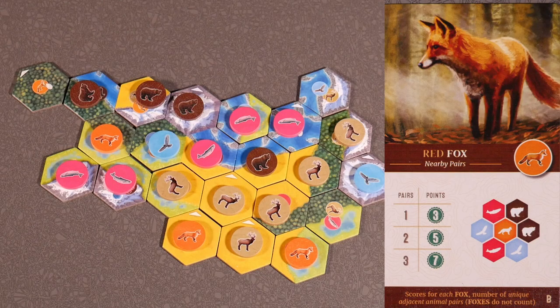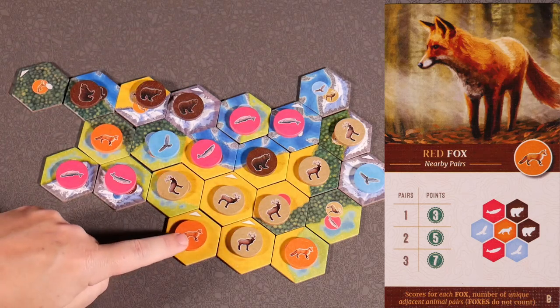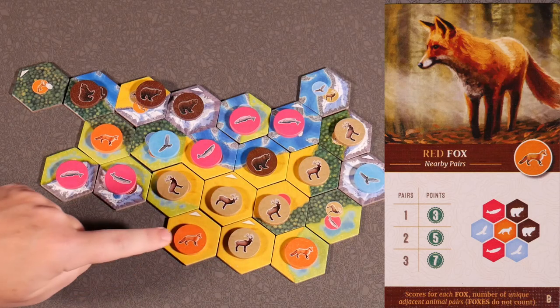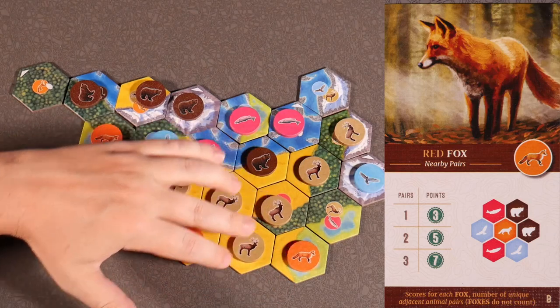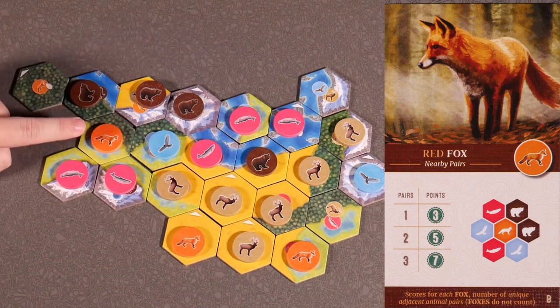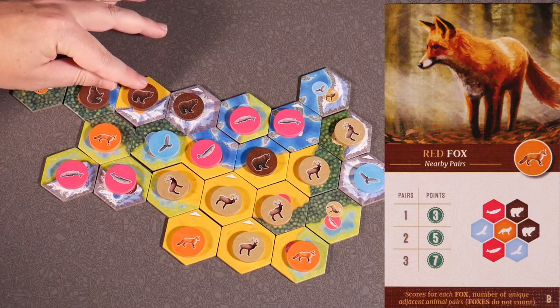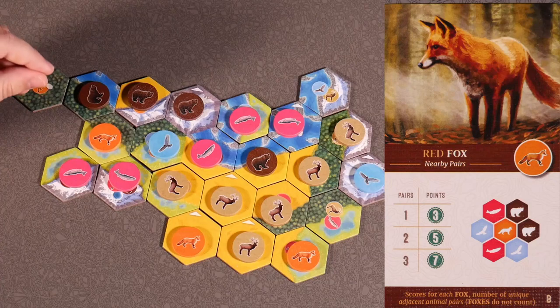Now we're going to look at red fox card B, which scores for each fox the number of unique adjacent animal pairs — with increased scoring. This fox has one unique animal pair, so it'll score 3 points. This fox also has one unique animal pair, so it'll score 3 points. This fox has two unique animal pairs adjacent to it — these bears and these fish — so this one will score 5 points. So for our fox total, this will be 11 points.